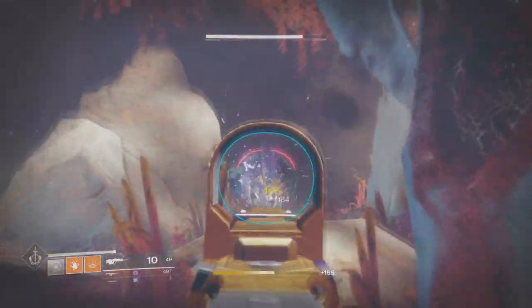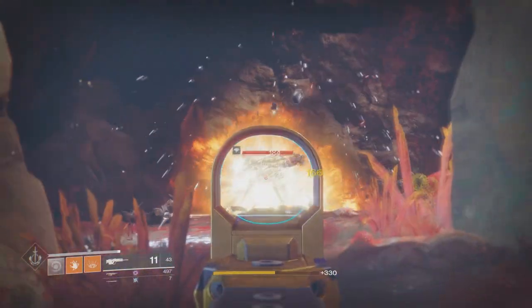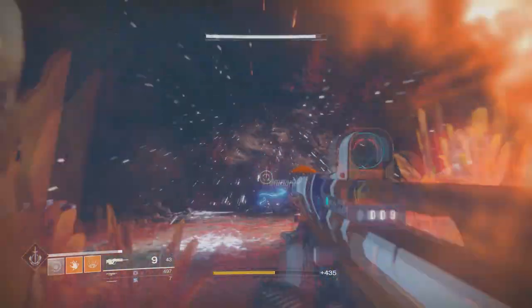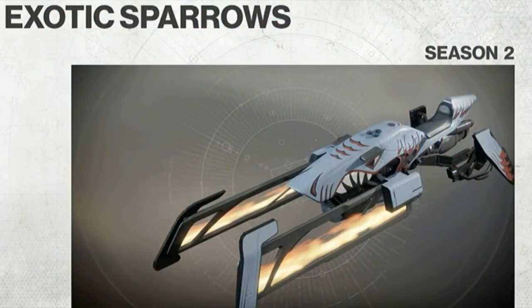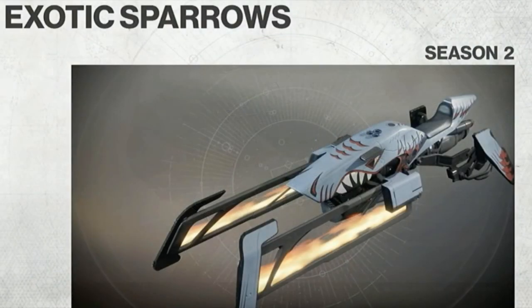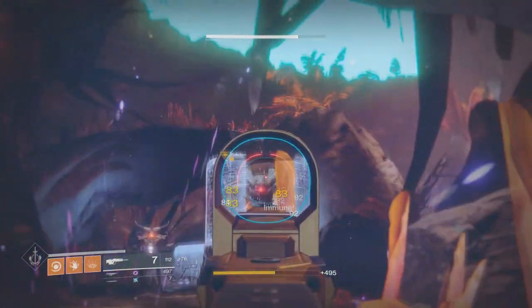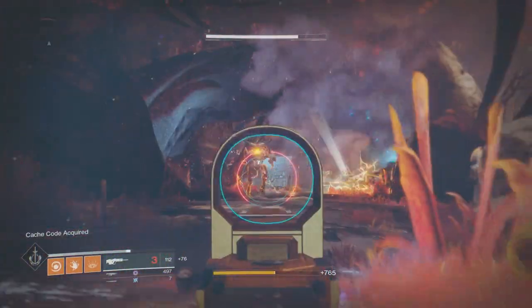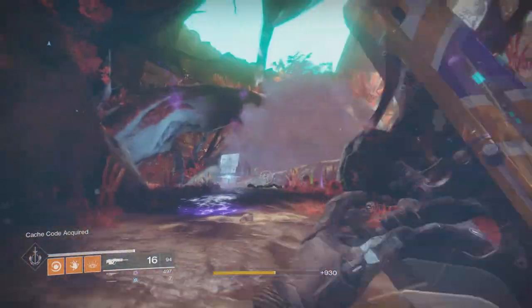I feel like Bungie really outdid themselves with these Ghost designs. Up next are the exotic sparrows we'll be able to get. The first one looks similar to the Dragon's Breath rocket launcher from Destiny 1 but as a sparrow. I personally like this one more than the other exotic sparrow, but both are nicely done — they look unique and don't look like complete re-skins, which a lot of weapons have been lately.